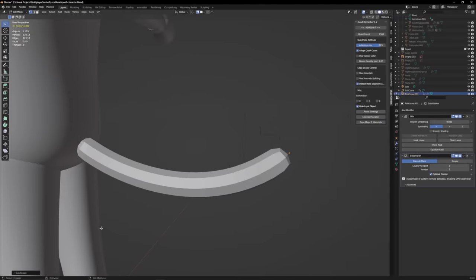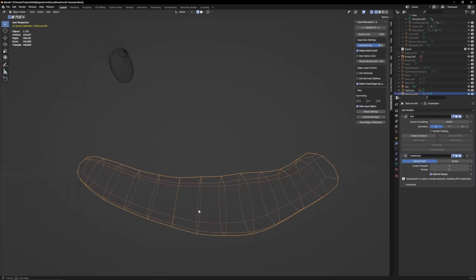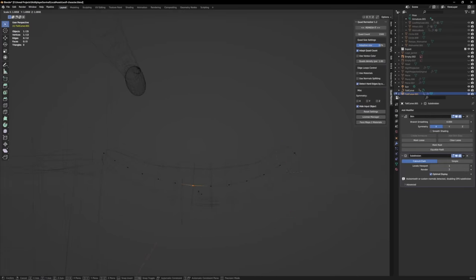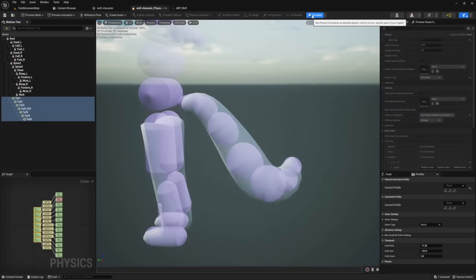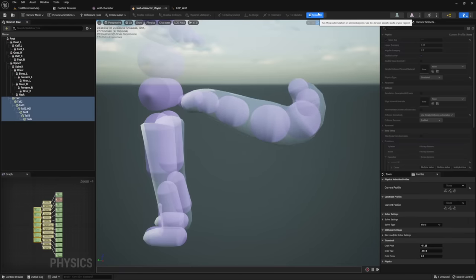I decided it was time to give our wolf character a tail. I'm trying to keep this as PG as possible, so I'll just mention that setting up the physics constraints on his tail was really difficult.